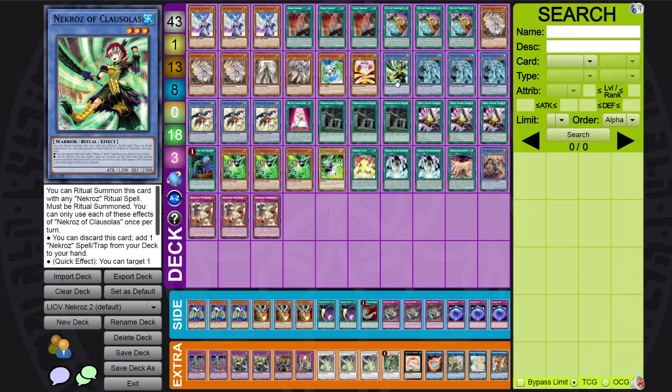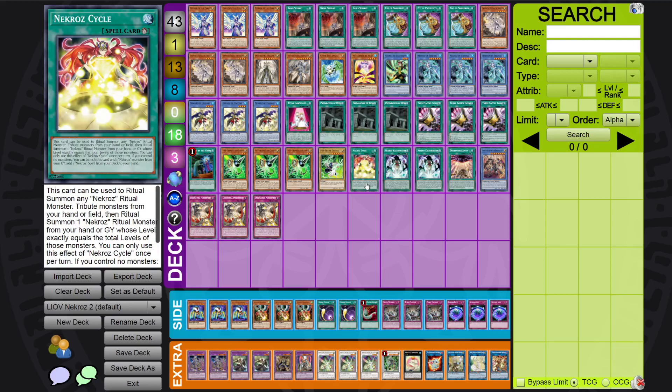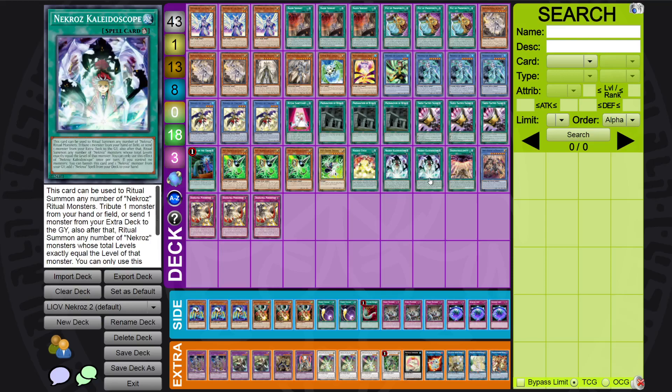For the Nekroz cards: one Klaus, triple Brio, triple Unicore. Also one Psycho and two Kaleidoscope. Mirror is not in the deck — it's honestly horrible. Unless we get new Nekroz support, I don't see myself playing Mirror or Trishula for the time being, because both cards are pretty bricky, especially if you want to go first. You can make an argument for siding them, but if you side them, you could also just side better going-second cards.